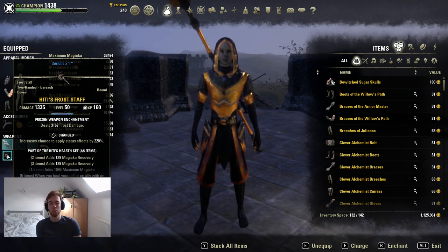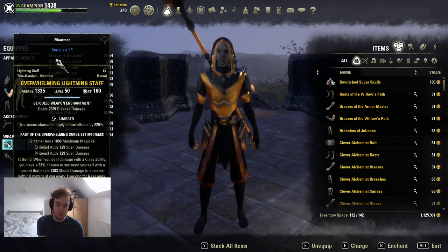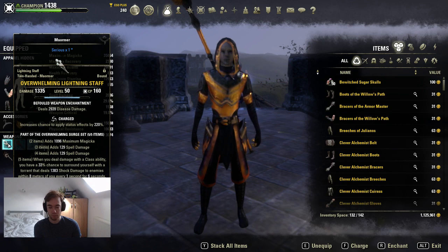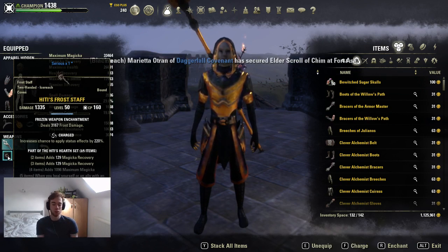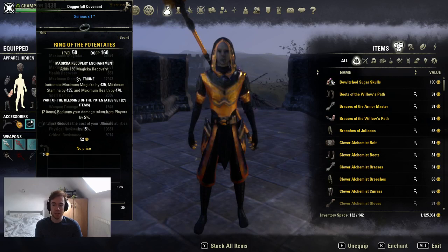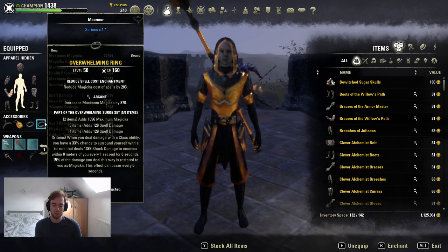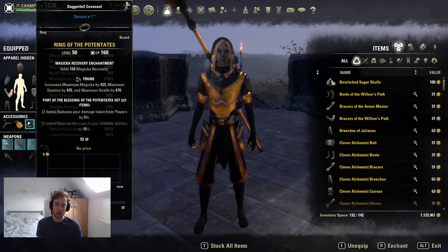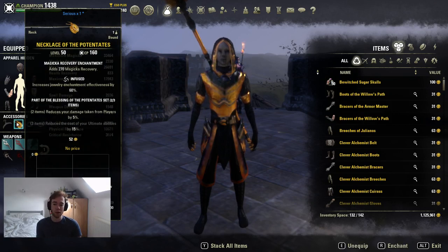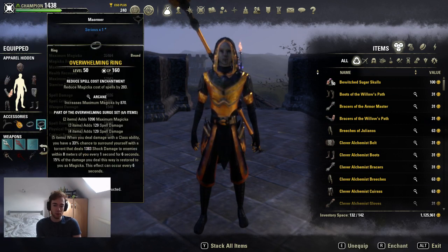Hitty is on our back bar, which means we use a frost staff there. I prefer this over the resto staff — I really like to block and use Breath of Life. There is a good chance next patch I'll switch to frost staff on front bar as well. That frost glyph is to guarantee a root when the Blockade proc triggers. We're also using two Potentate jewelry pieces, which are triune, arcane, and infused — infused magic recovery, triune, magical recovery, infused arcane reduced cost. Adjust to your preference.